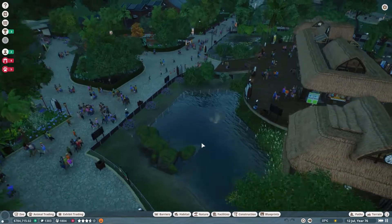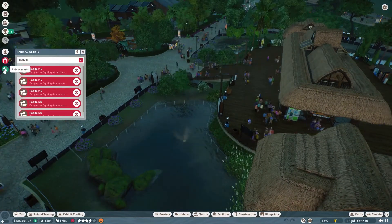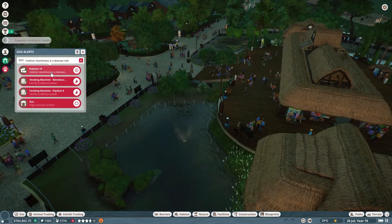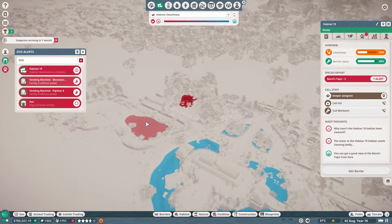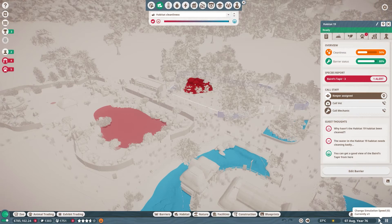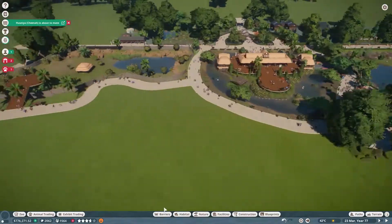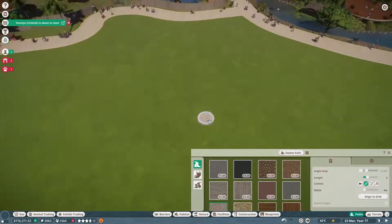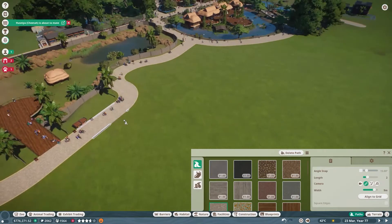I'm quickly going to skip night time because it's not ideal for building. I have a lot of issues in my zoo which I also need to fix — some overcrowding, and the water is getting polluted, which I'll quickly fix so we don't run into any issues. I'm going to start building the pathway for my enclosure, right between the pathway for the zoo, starting from here.